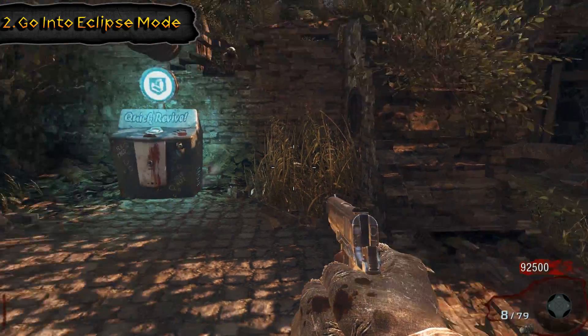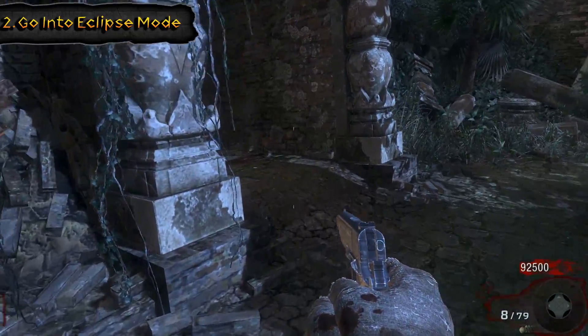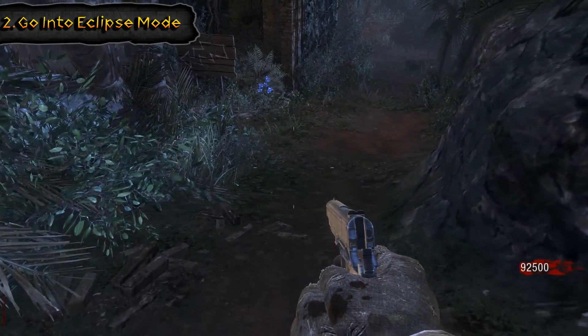For every step of the main easter egg you have to be in eclipse mode, and this thing is timed. If you run out of eclipse mode you're going to have to go turn it back on, and some steps require you to do all the steps within one eclipse mode.